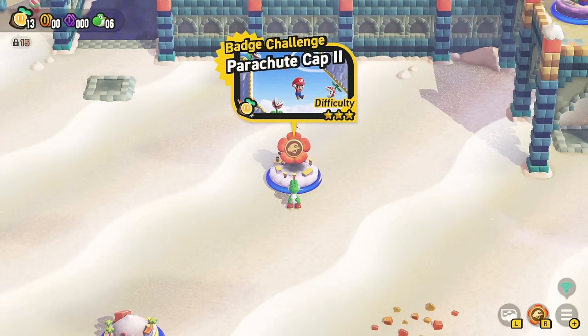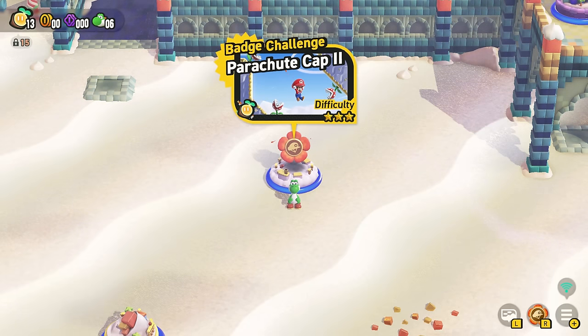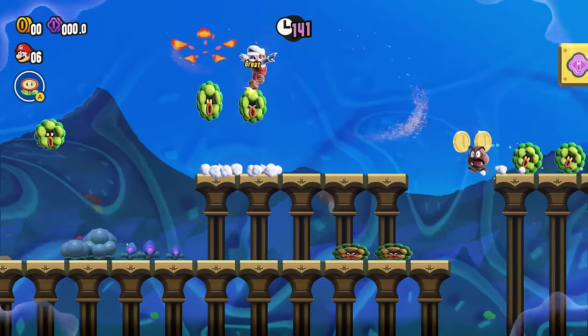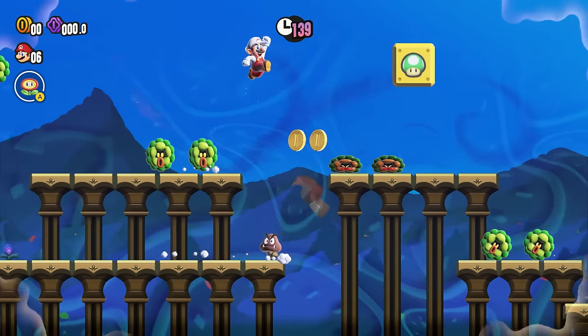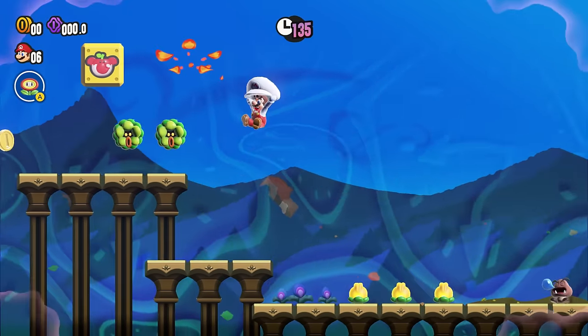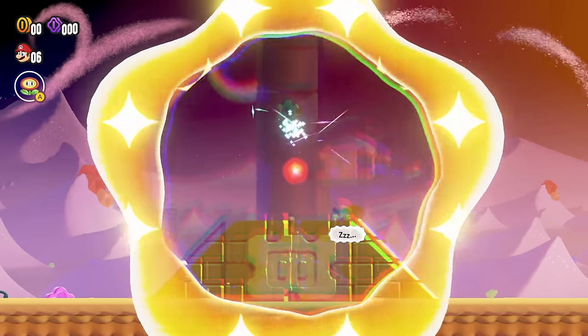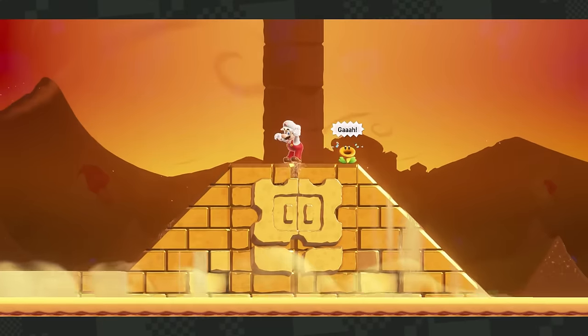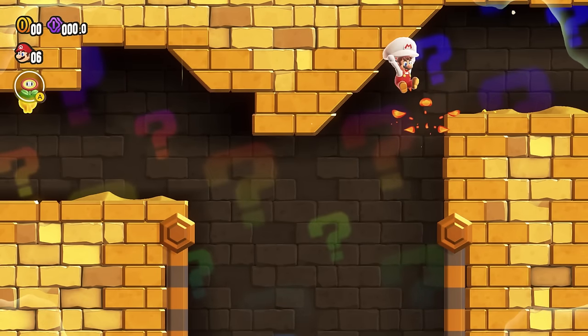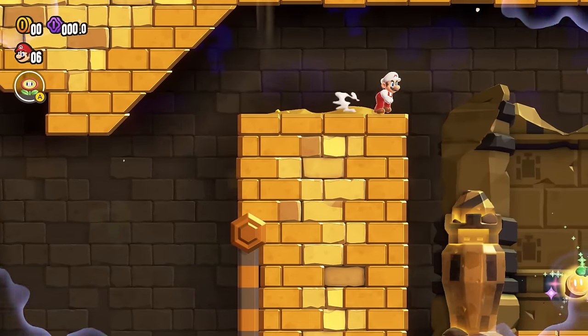I needed two more Wonder Seeds to get to the castle, so I went back to previous levels and got some Wonder Flowers to get them, which wasn't actually that tricky. The first Wonder Flower just made everything slow motion, and the second one created a big pyramid that I had to get into to get my Wonder Seed. I had to do some one-sided wall jumps, but with my Parachute Cap, it was quite simple.